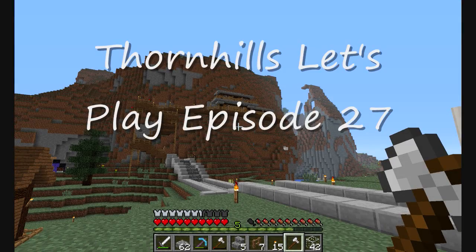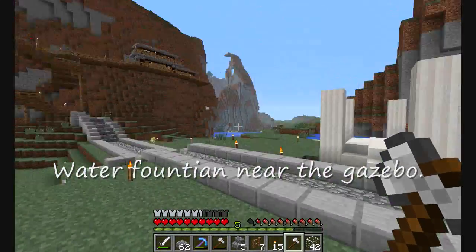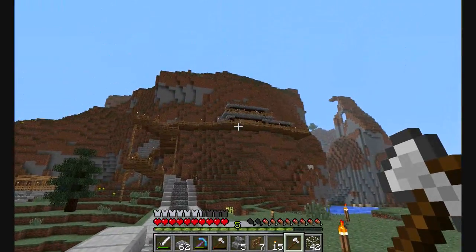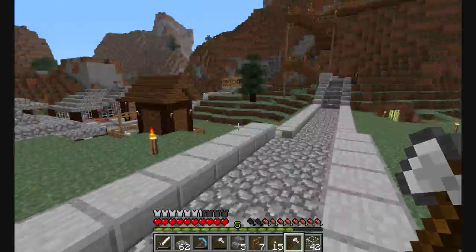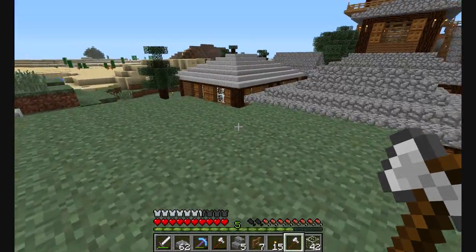Hello everybody, this is Thornhills here with episode 27 of Thornhills Let's Play. Today I'm going to take a break from this little project and I'm going to put a water fountain in right here for Hidden's Gazebo, just a little thing.